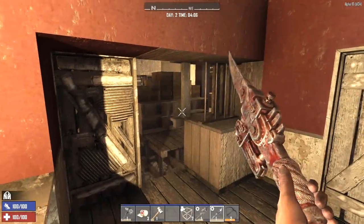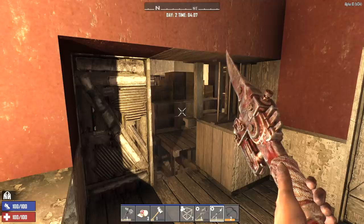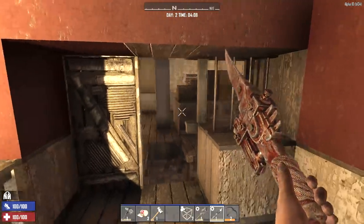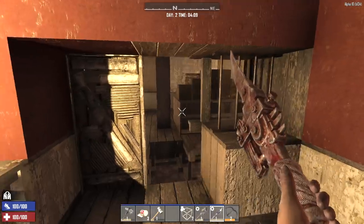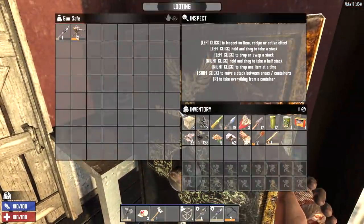Hey, what's up guys? Glock9 here and welcome back to Apocalypse. It is the morning of day two. We're still here in Rifles — that's what it's called. We cracked into the safe last night and there was another iron spear and a level 2 junk turret, which I'm super excited about.